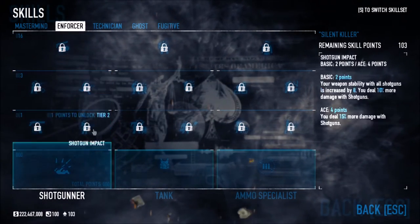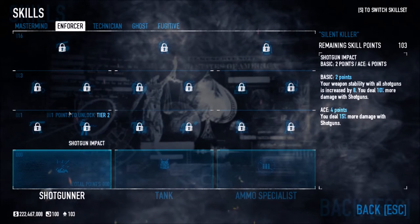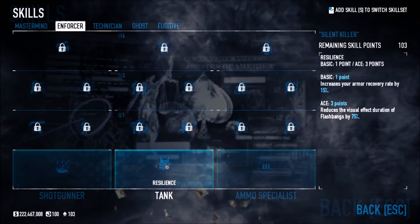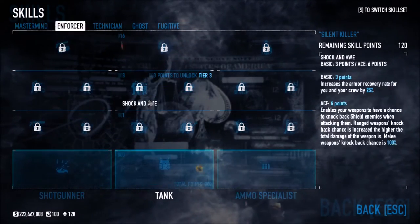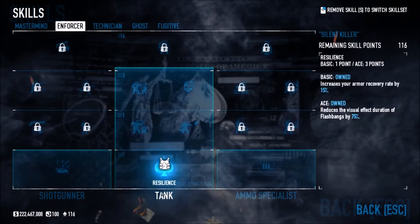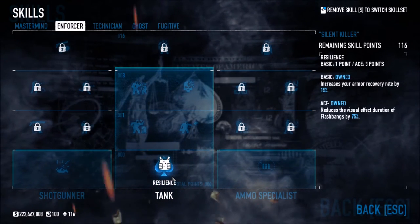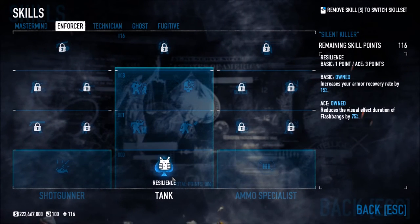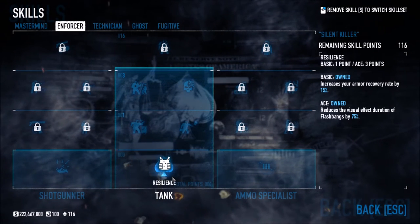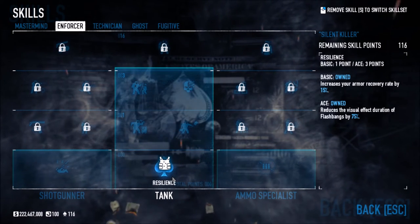The Shotgunner tree is going to be really popular because a lot of people use the Locomotive and the Judge shotgun. Now moving on to Tank — let me take these skill points out first. Resilience increases your armor recovery rate by 50% and reduces the visual effect duration of flashbangs. Those who remember the old Stun Resistance skill — it's basically been absorbed into the aced version of Resilience.